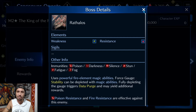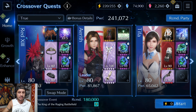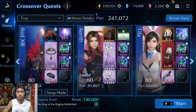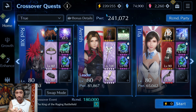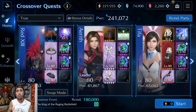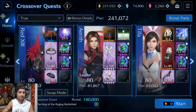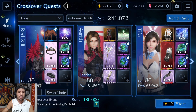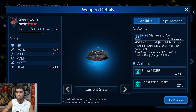Poison resistance and fire resistance are going to be effective against this enemy. Now going back to the team setup: Red 13 is going to be my main DPS, imperiler, and magic defense AOE buffer. Going into this fight you'll want an AOE healer, a magic attack breaker, a magic defense AOE up buffer, and some kind of imperil weapon. For Red 13 I'm running his standard costume, Ramu Judgment Bolt, the Seaside Collar at OB8 level 80 for the imperil, and the Sleek Collar for the magic defense AOE up.